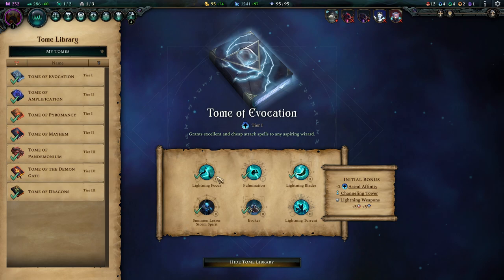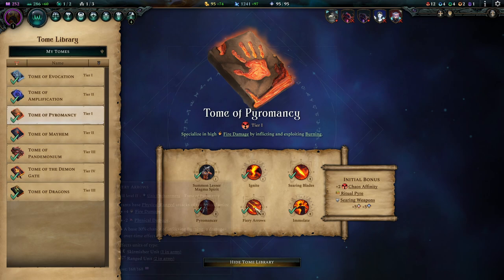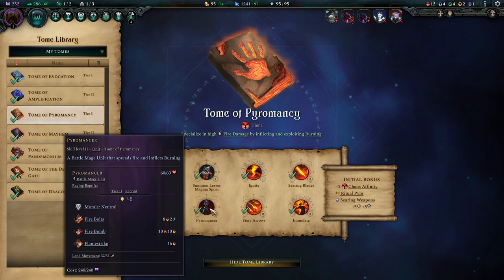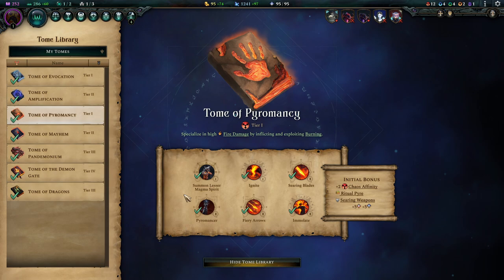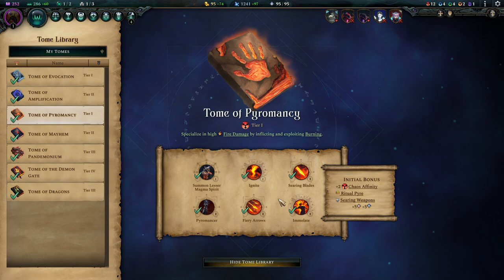Moving to the Tome section: I went initially for Pyromancy because we're going for a Demon Chaos build. It offers Searing Blades and Fury Arrows as sources of extra damage, which is really nice for unit enchantments. The Lesser Magma Spirit and the Pyromancer offer Battle Mage units you'd otherwise lack in your base roster. Pyromancers have a sweet AoE nuke; Lesser Magma Spirits need to evolve to get that. Pyromancers you use when you have gold, Magma Spirits when you have enough mana.